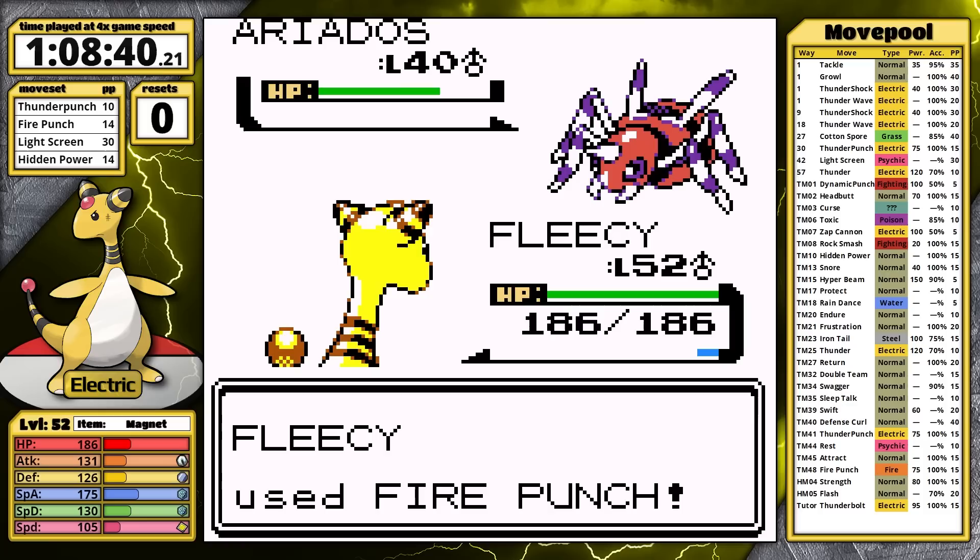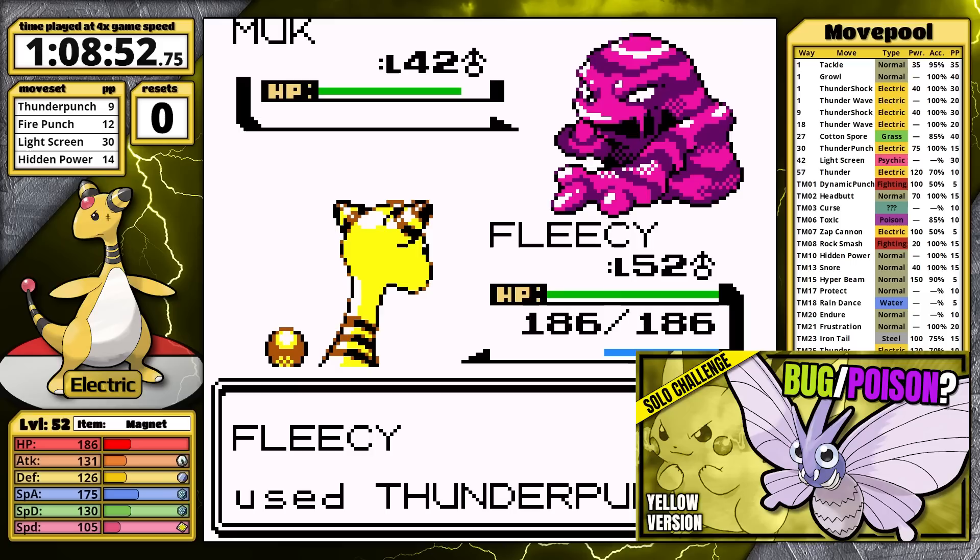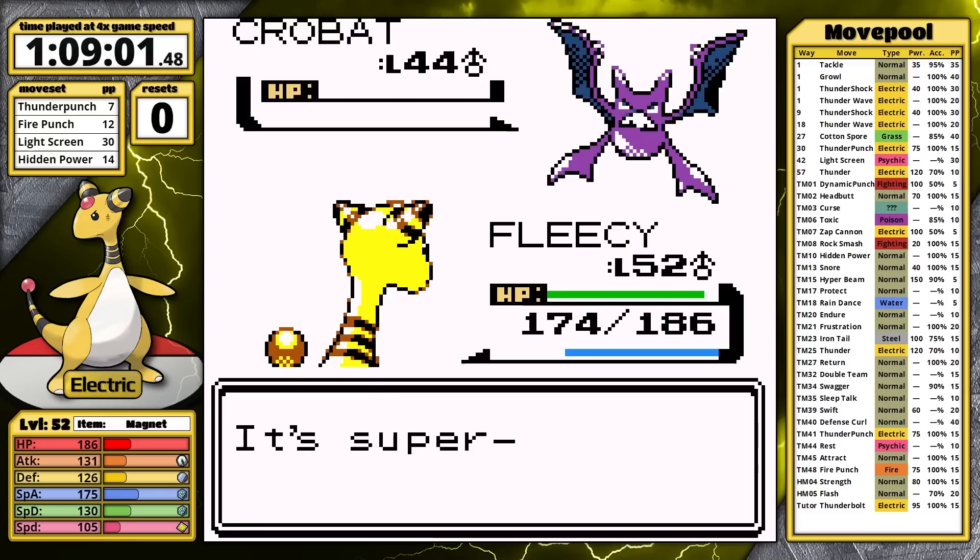For Koga, I decided that Thunder Wave is probably the move to give up. Fire Punch takes care of all of his first three Pokemon with ease. Venomoth is, after all, a Grass type — look at this Pokemon card, it's just proof. Also check out my Venomoth video for answers. Muk survives, gets paralyzed, and falls. Crobat is last, and Thunder Punch does it — a second easy League member.